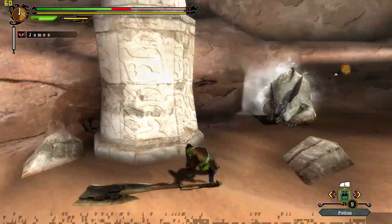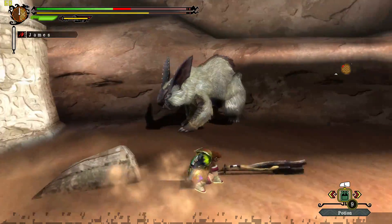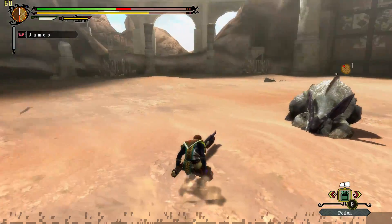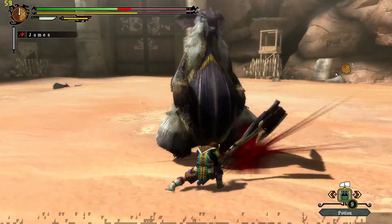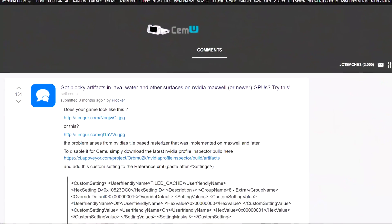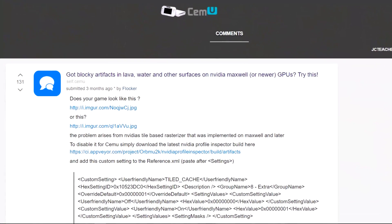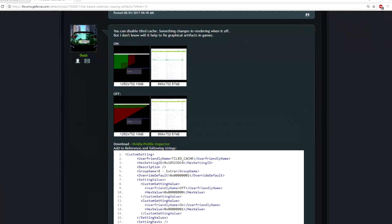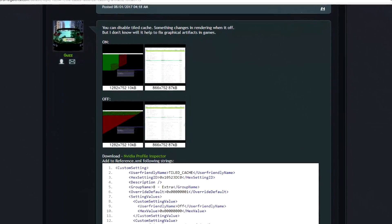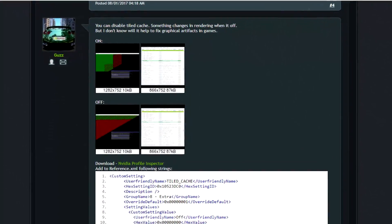So let's remove those ugly blocky artifacts on the lower third of the screen. This fix relates to Maxwell GPUs and newer. I'm going to provide two different options to solve this: the first is an initial link to Reddit, and the second will be a pre-made pack where all you have to do is make one small adjustment. The problem comes from the Nvidia tile-based rasterizer that was implemented on Maxwell or later, and what we're going to do is disable it.